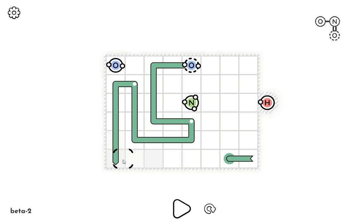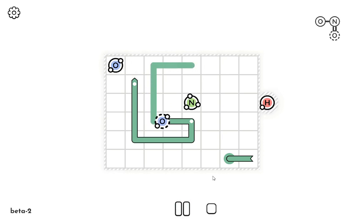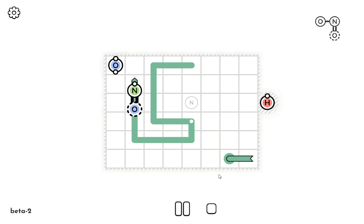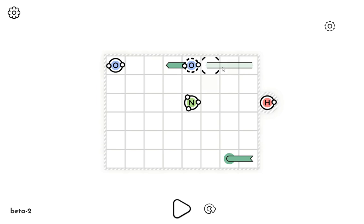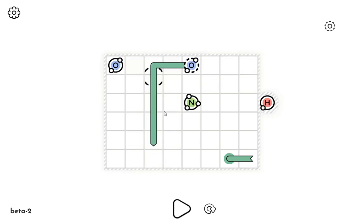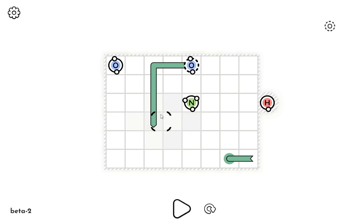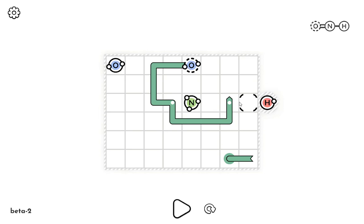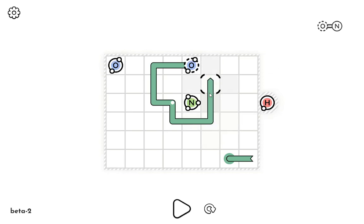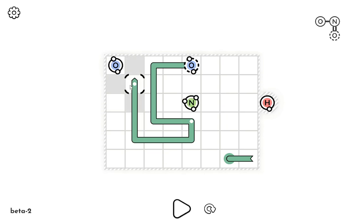That oxygen is to the left side, which means it can't connect easily to the hydrogen, which needs something to the right. Or maybe connect to the hydrogen first? I don't know. That'll create a huge problem with the oxygen though. When I do this, the hydrogen's gonna have one molecule... I wish it showed the molecules at the right. It's too obvious, or something like that, is the reason why that's not allowed.